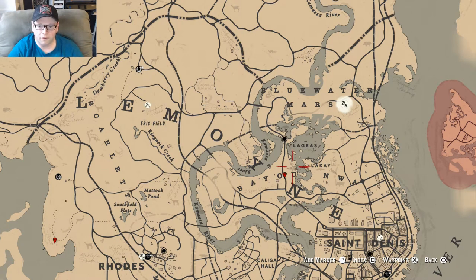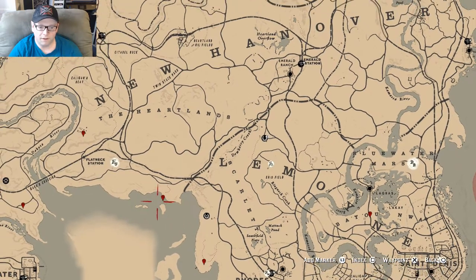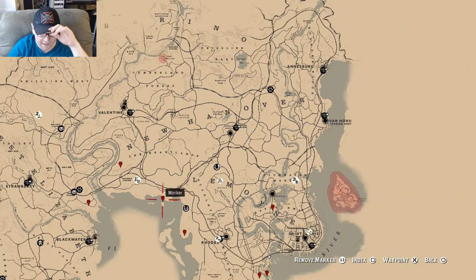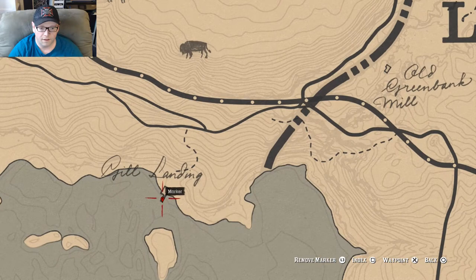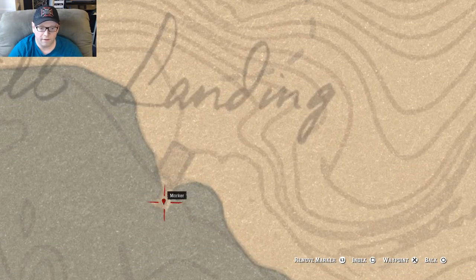Hello YouTube world, welcome back to another Red Dead Redemption 2 video. Two things you need — I'm going to talk really fast because I have to say this each time. For legendary fish to trigger, you need two things. In Chapter 2, you're going to eventually come here after you get your fishing rod. You're going to come here and talk to Jeremy Gill.